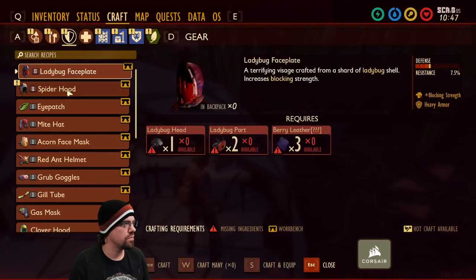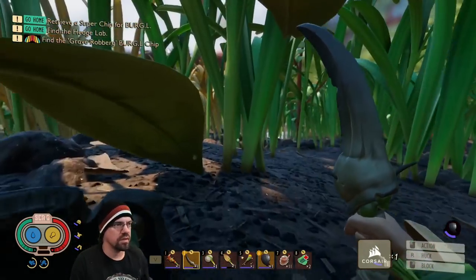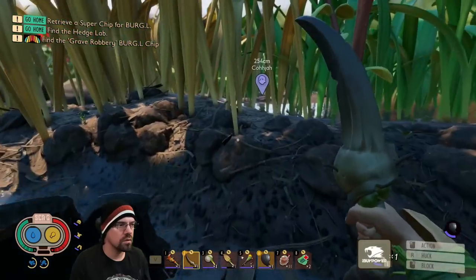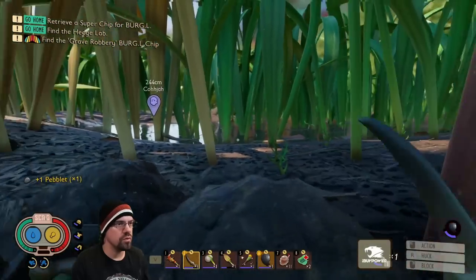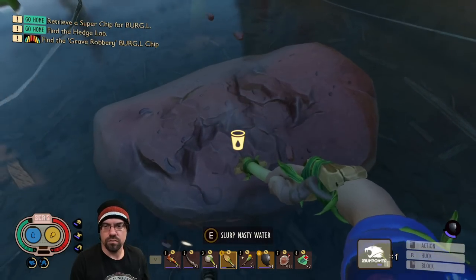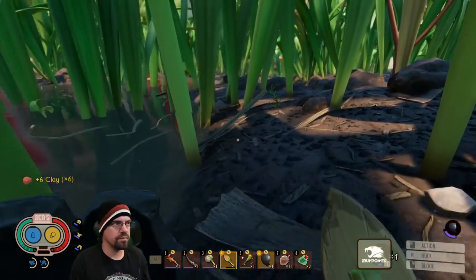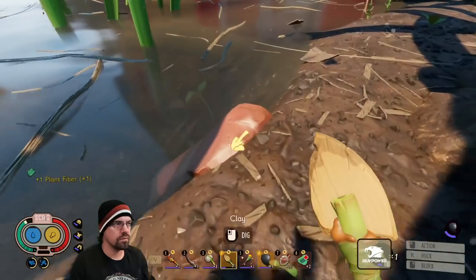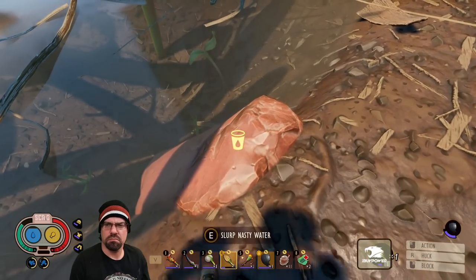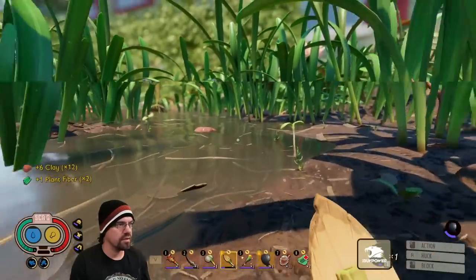This spider stuff — stamina regen delay, medium armor, spider fangs and spider leather. It's creepy. I like it, it's fun. We also need more clay. Do we make leather out of spiders? I don't think so. We need to research silk for the dew collector. Dew collector would be amazing — look into that for sure.